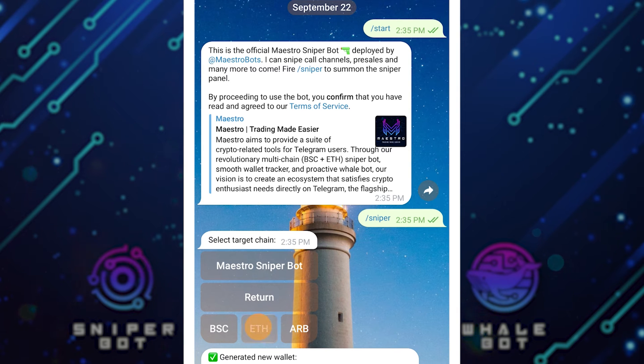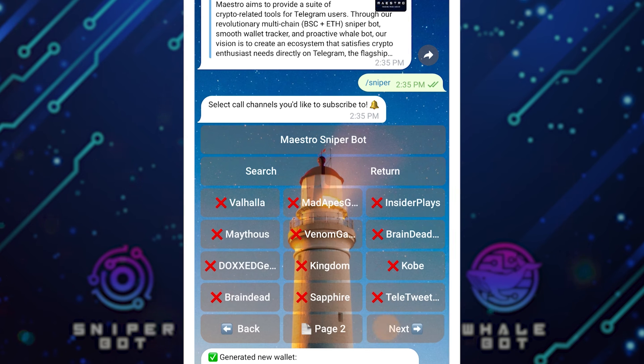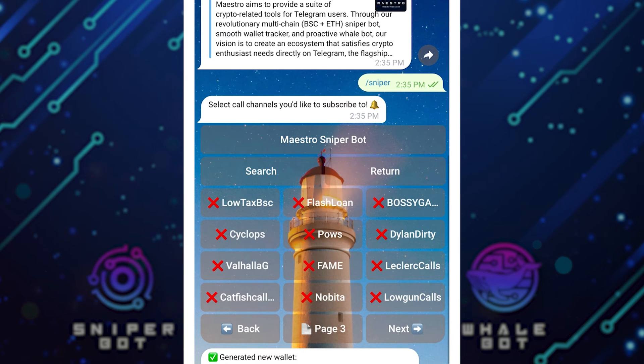Now you can see different core channels. The first one is me, the next one is Crapper, then Casar — I can't actually pronounce it — after that we have Venom, Goobins, Caesar, and other ones. I can click on Next to see more channels; there are a lot of channels right here.